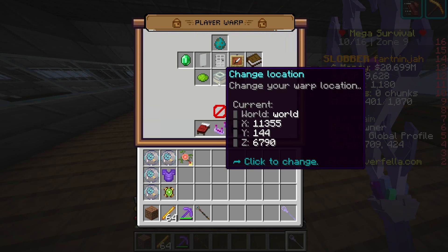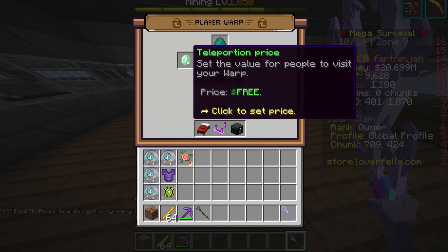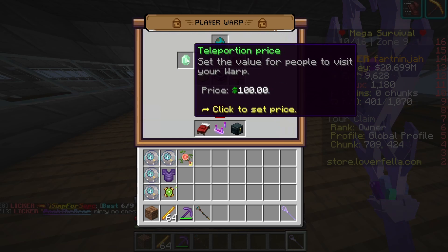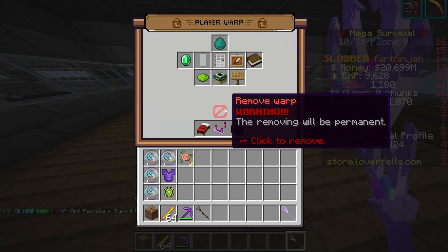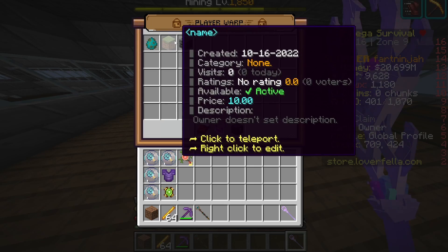This is how you rename stuff - click on it and then you can rename your pwarp. This is how you change locations, I'm not going to cover that in this video. You can also set it as active or non-active. You can set a price too - let's set it as a hundred. So now when people come here they have to pay a hundred dollars to come here.